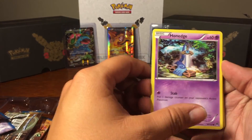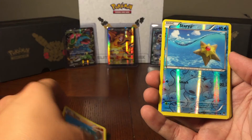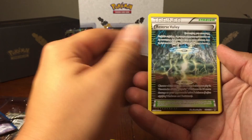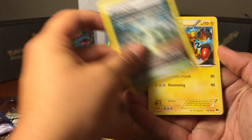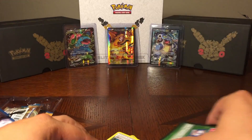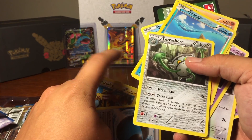Alright, next pack. We've got our little Ducklett here. Honedge. Glameow. Phantump. Gible. Staryu — reverse holo! I'm very fond of water type. Ferrothorn. Reverse holo Valley right there. That is actually an uncommon. Electivire. Special Water Energy. And then the code card. The star of that pack would be the Ferrothorn right there — very cool.